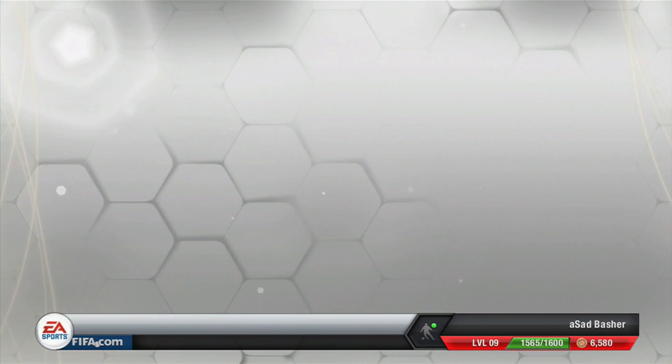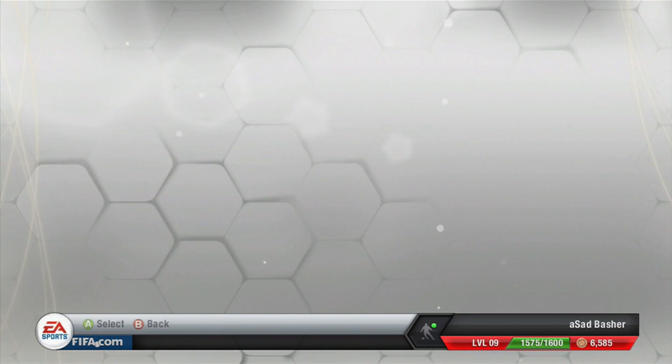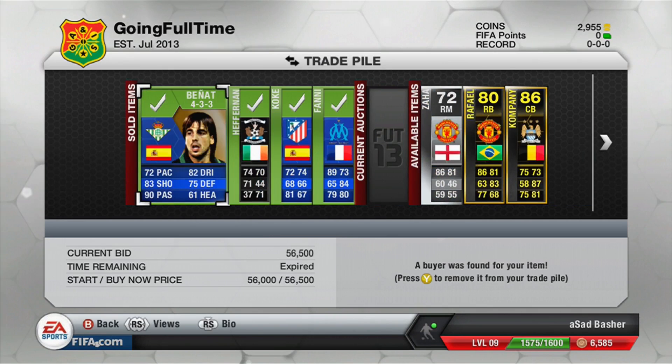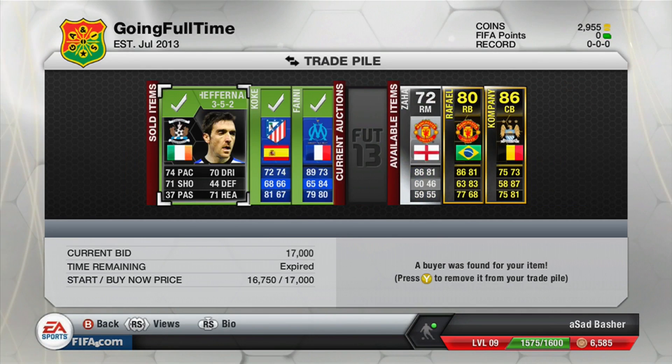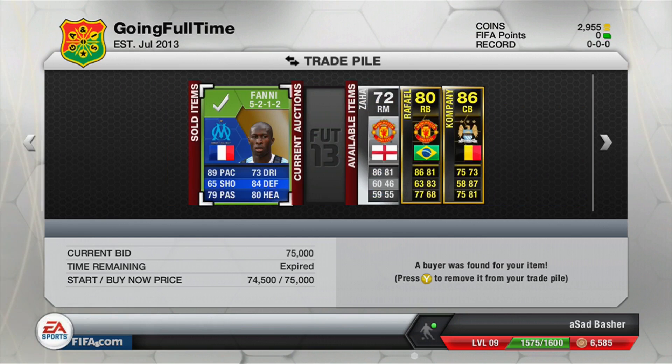We come back to see that all four items have gone and sold. The Benat sold at 56k — we bought him at 48k, nice profit. The half moon we bought from the last episode; the Coke sold at 130k, we bought at 100k. Then finally the Fanny — we sold for 75k, bought for 62k. Very nice profits there across the board.